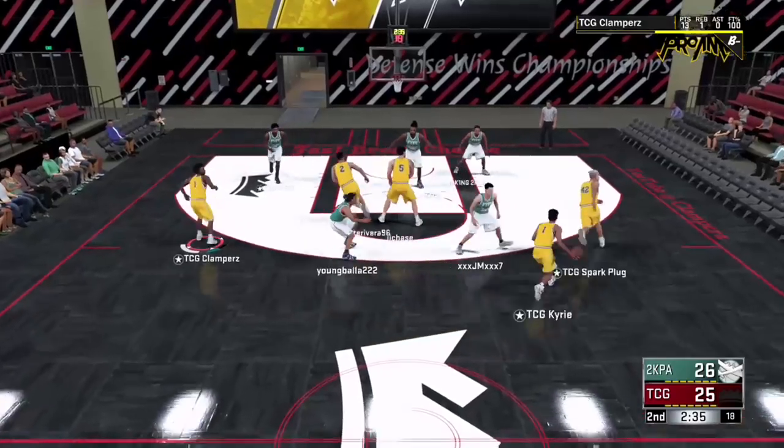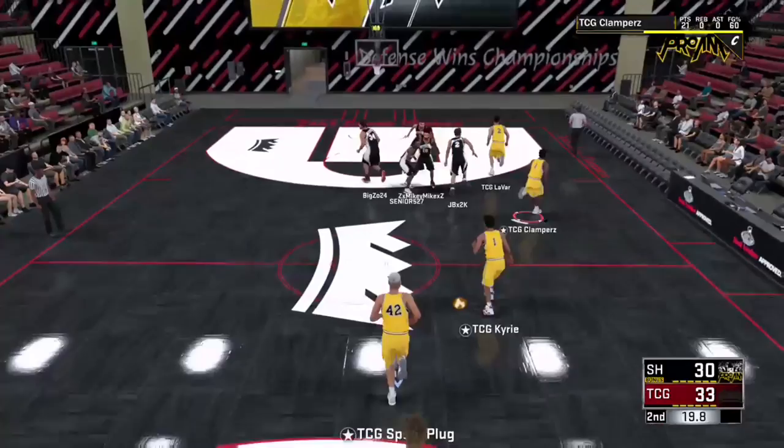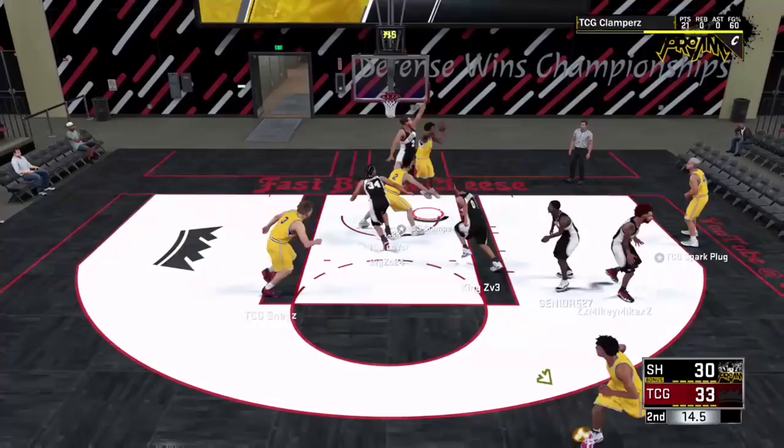What's popping, my dudes — it's the Glam King here, and today I've got my guard build. This is my slasher, my shot-creating slasher. This guy is crazy — he can dunk obviously, he can dribble, and he can shoot.